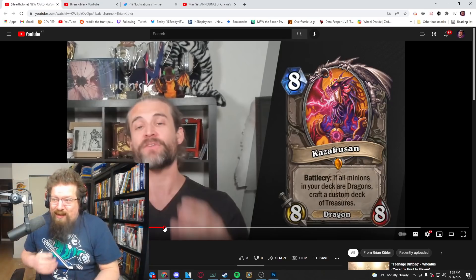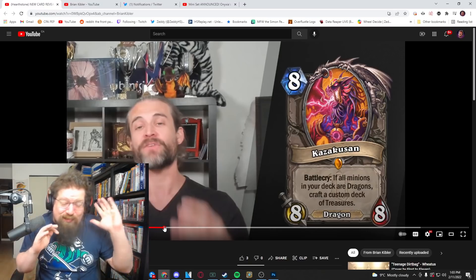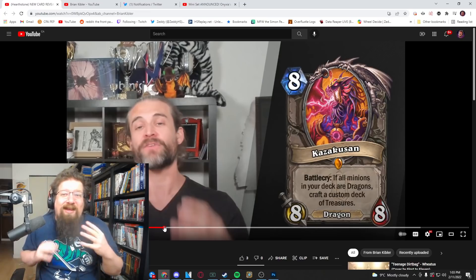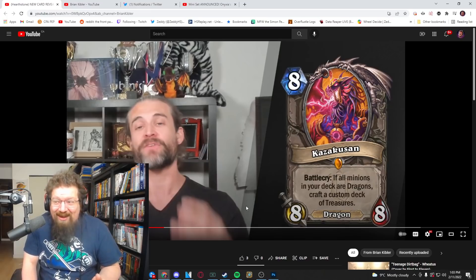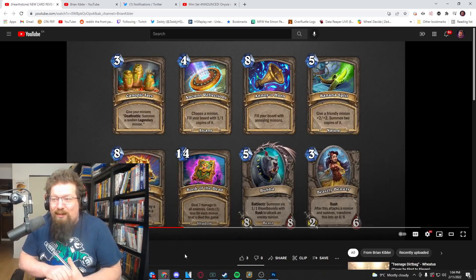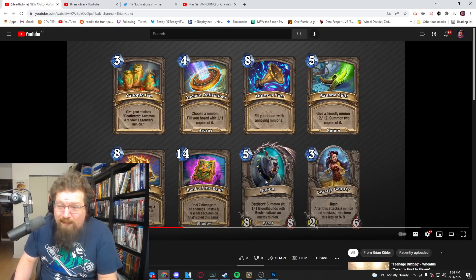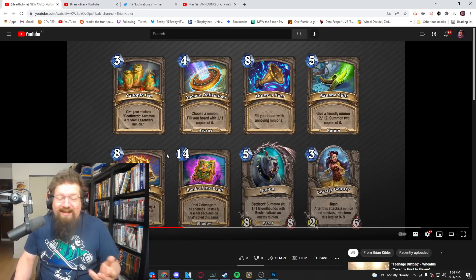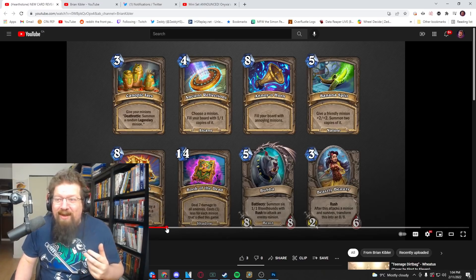To make this work you need only dragon minions in your deck and good draw to access the treasure deck. I think people will love this card — it's really awesome — but I have no idea if it'll be competitively viable. Some of the treasure stats have been buffed compared to Duels; Bubba is an eight-eight here versus a six-six there. It's a really cool card, but eight mana do-nothing in today's Hearthstone is rough. I'll give it an optimistic three in standard and a two in wild.